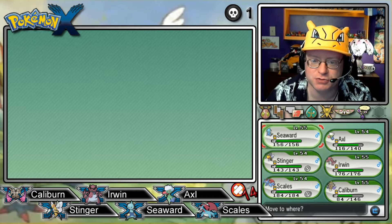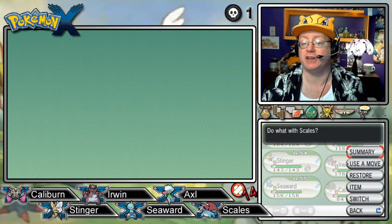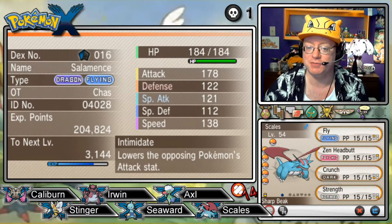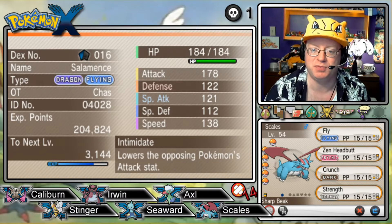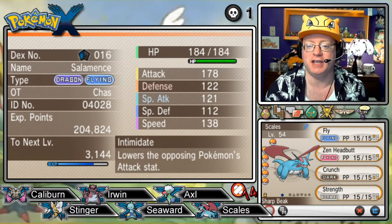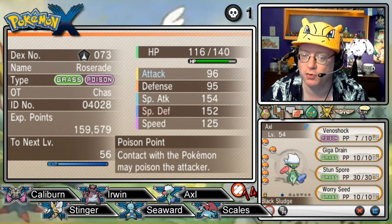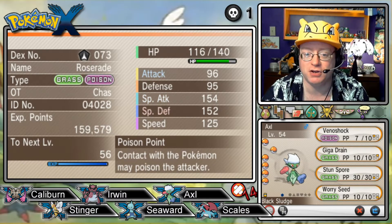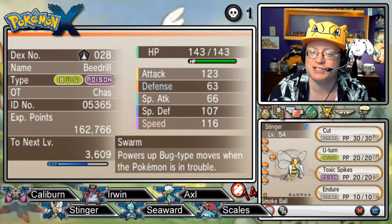We gotta switch you out — you have leveled up. That's looking better. So, leading the pack right now turns out to be Scales, our Salamence, at level 54 — an Impish-natured Pokémon with Intimidate, holding a Sharp Beak to power up Fly, and also Zen Headbutt, Crunch, and Strength. Next is Axel, our Roserade at level 54 — a Calm-natured Pokémon with Poison Point, holding Black Sludge to recover HP. He's got Venoshock, Giga Drain, Stun Spore, and Worry Seed.